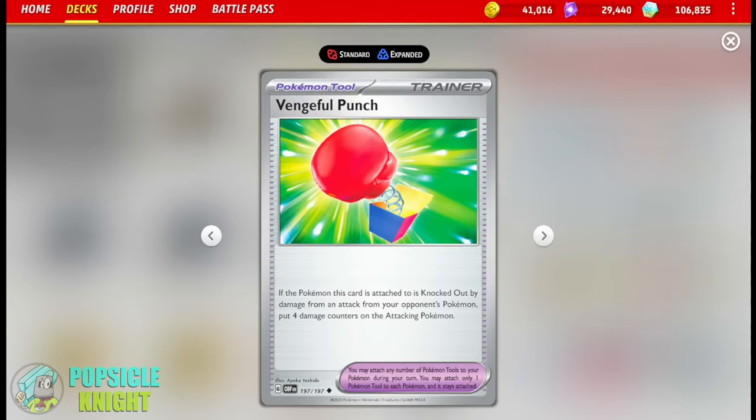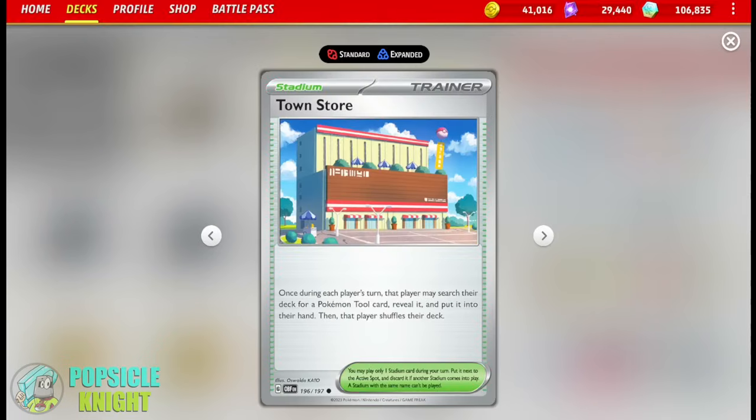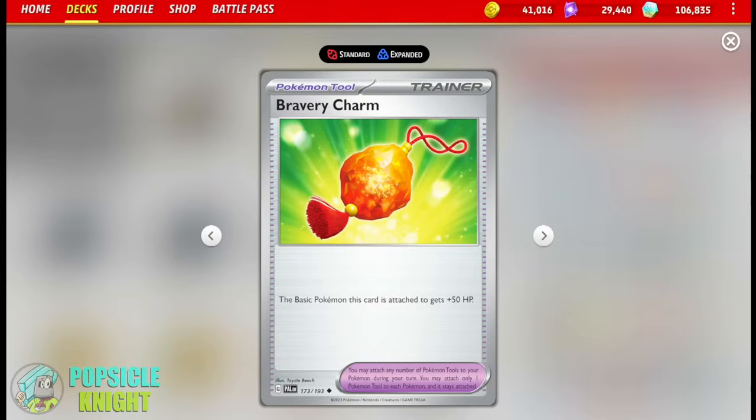I also have the Vengeful Punch tool card — if the Pokemon this card is attached to is knocked out by damage from an attack from your opponent's Pokemon, put four damage counters on the attacking Pokemon. You can use Arvin or the Town Store Stadium to search for these tool cards from your deck. And since Rebombie's basic stage, Cutiefly, only has 30 HP, increasing its survivability is essential. That's why I also have the Bravery Charm tool card to add 50 HP to any one of our basic Pokemon.